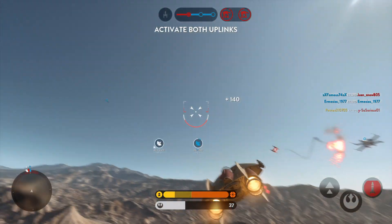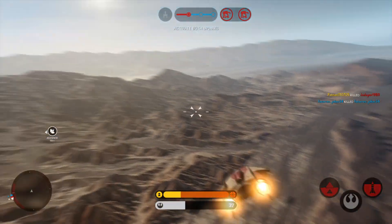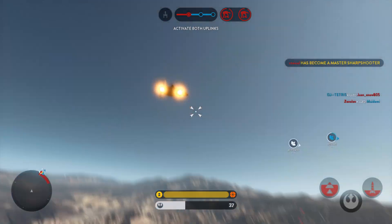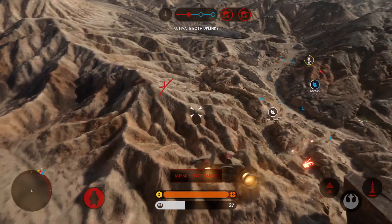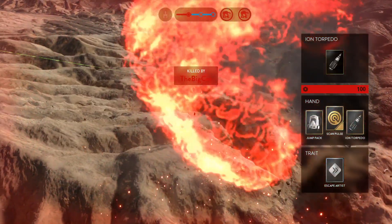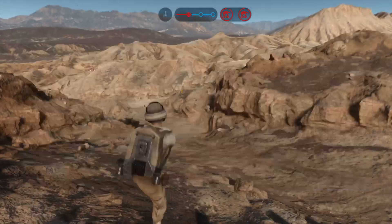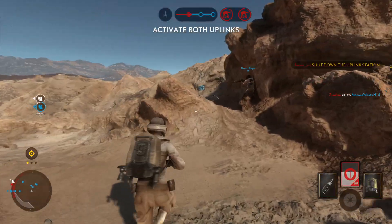I can't do it! Get off! A missile is locking on! They've burned the holding missile! We've activated the uplink station. Well done. Uplink offline. Get it working. We need it for our Y-wings.